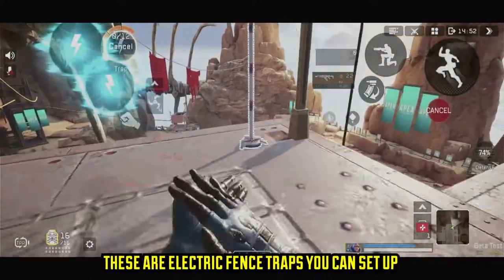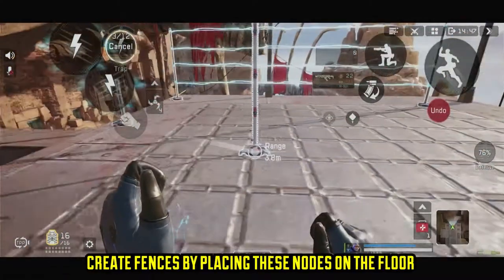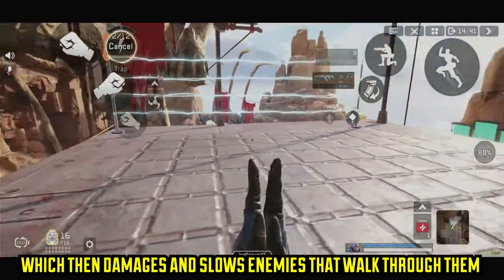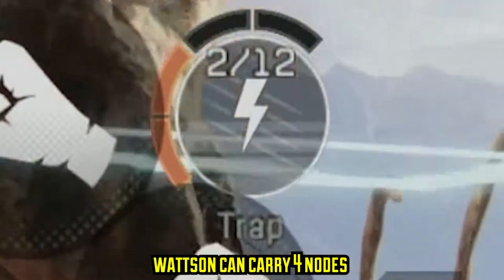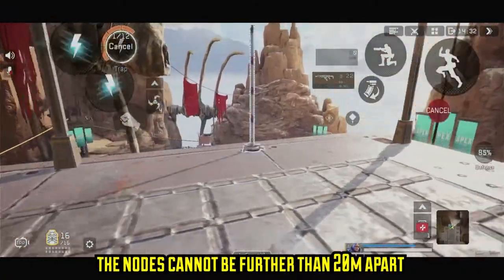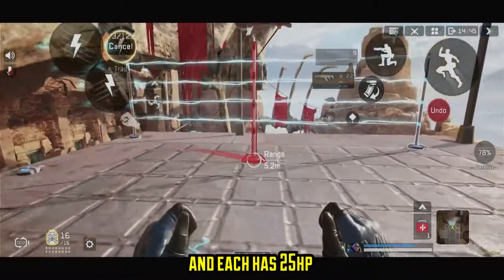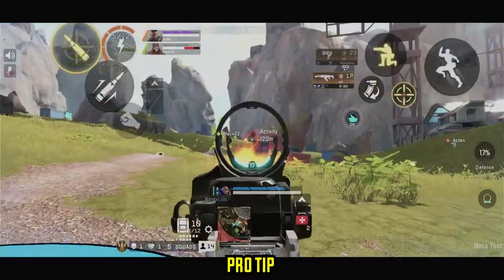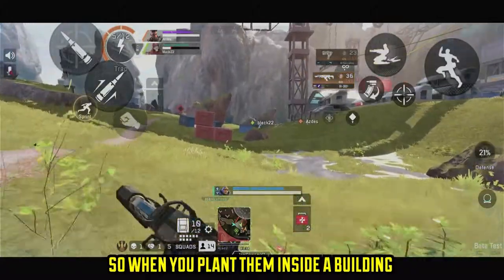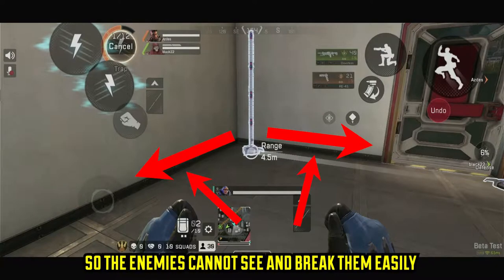Perimeter Security — Tactical. In short, these are fence traps that you can set up to stop enemies from pushing past your defenses. Watson can create electric fences by dropping nodes on the floor and connecting them, which then damage and slow enemies if they walk through it. Watson can carry a maximum of four nodes at a time and gains one node every 30 seconds. To connect and create an electric fence, each node cannot be more than 20 meters apart. Each node can connect to two nodes max and has 25 health per node. With each node only having 25 HP, they can be very easily destroyed. So when planting them inside a building, try to have them as close as possible to the wall so enemies cannot see them and shoot them easily.